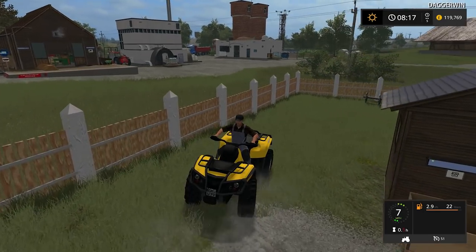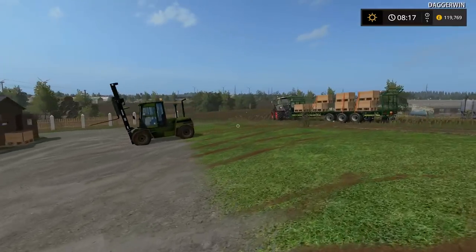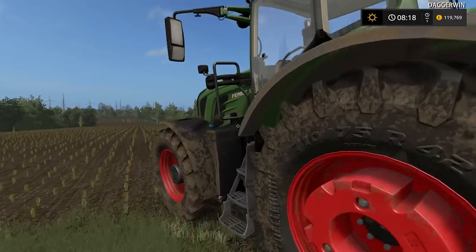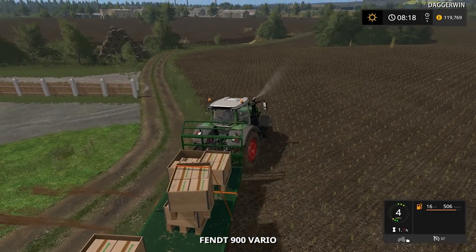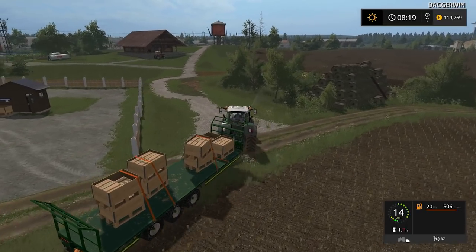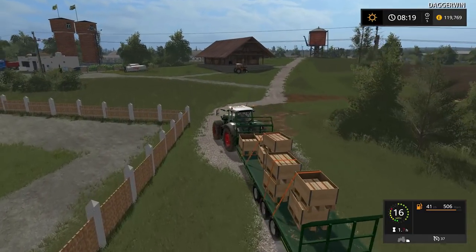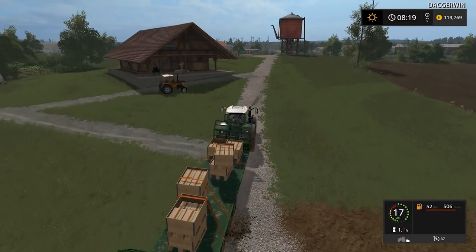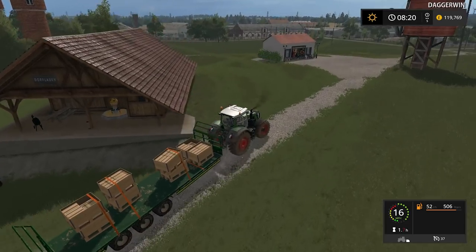We'll probably just park this up because what we need is the forklift and actually possibly the tractor as well. Before we do the forklift, let me just go into the tractor. We need to sell this stuff - we need to make sure we've got enough money for this silage harvest of course, so the more we can get the better. We do have several pallets of honey on here. It's not going to be worth a fortune but it should still be fairly decent. Nothing like the caviar though - the caviar is impressive.